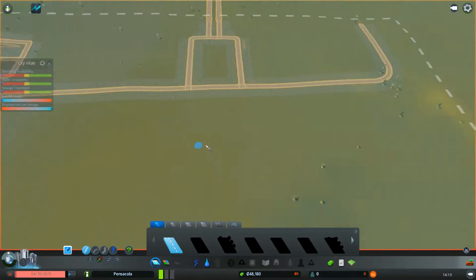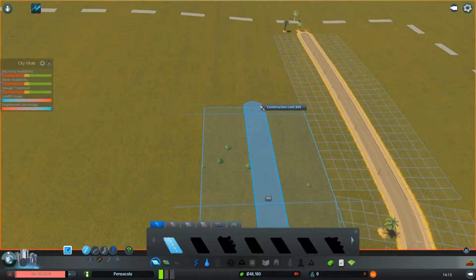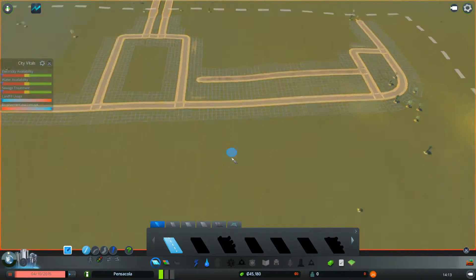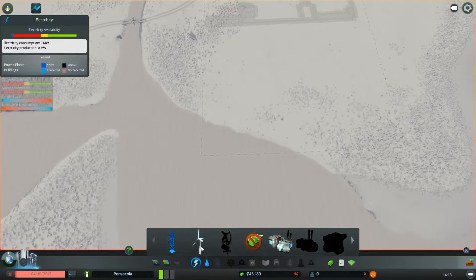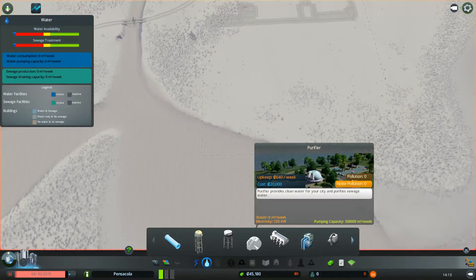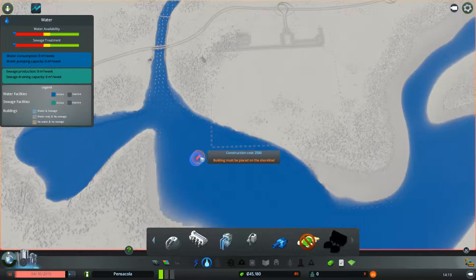We got $48,000 — that's enough to get power and some residential built. As far as sewage goes, it's gonna be a long run of pipes. I prefer to do wind turbines because that would be the cheapest. If not, we can do coal, which would give us enough power for a while. I guess I'll have to go wind turbine. Let's go ahead — how much is this purifier? Let's go ahead and get down a water pipe.